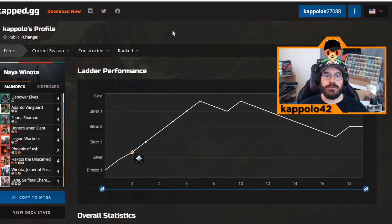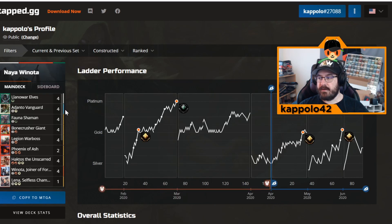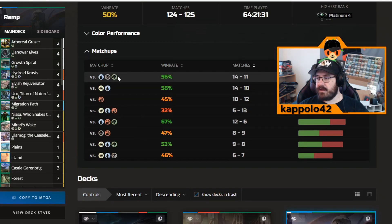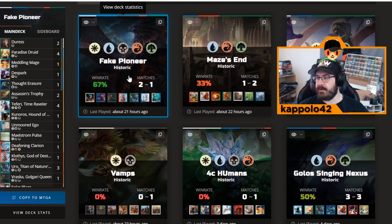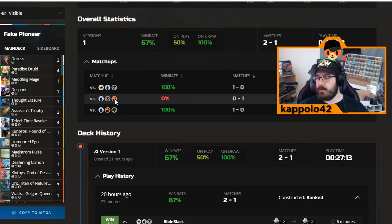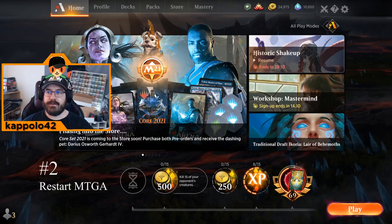Here is how the Untapped.gg website looks. You can filter statistics by current season, previous season, or past sets to see how your decks are performing. You can see win rates by deck — for example, this deck has a 67% win rate at 2-and-1. It also shows sideboard changes you've made and how each sideboard configuration performed. It's really cool for tracking your game history.